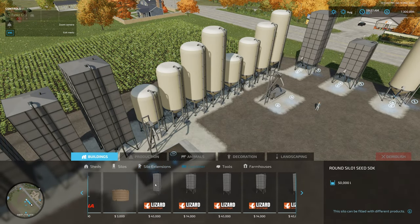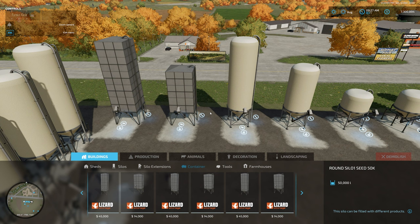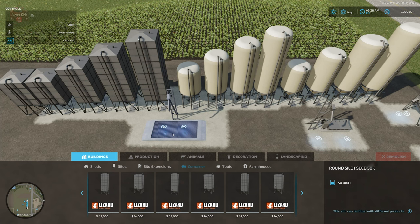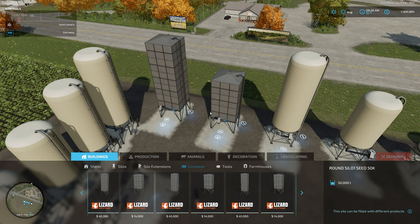Now we move on to the massive list of containers. The key difference between a container and a silo or silo extension is that containers can only store one product at a time. With a dump grate you could store six different grain products simultaneously as long as the total is under 100,000 liters — you don't need a matching number of extensions per grain type. Containers, however, can only hold one thing until emptied, then you can put something else in.